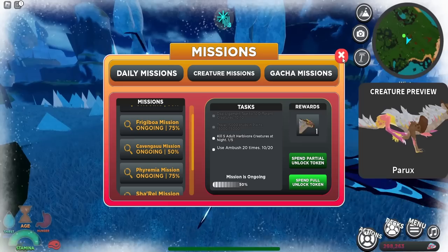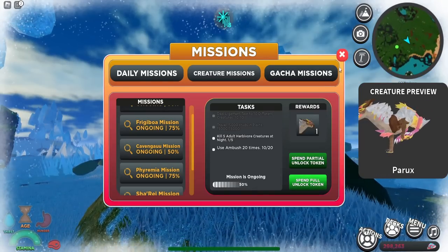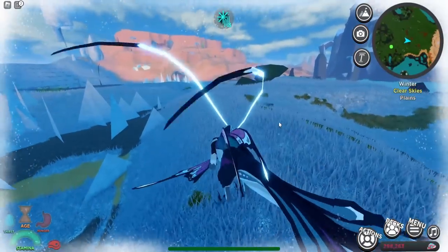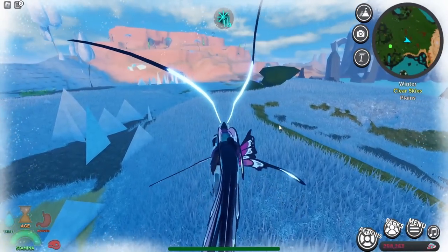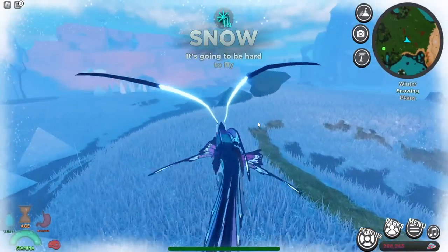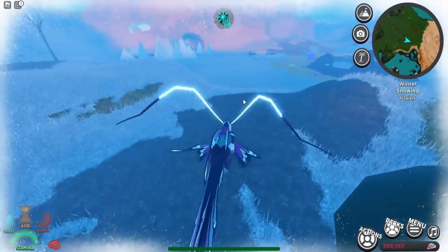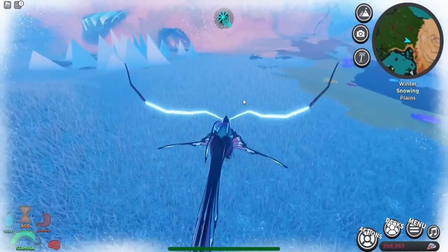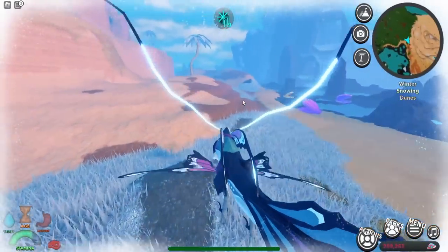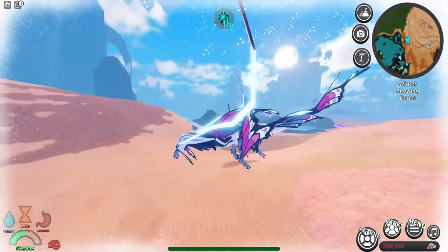Now let's do the ambush mission — you just have to use ambush 20 times. As any carnivore you can use ambush; on PC click Control on your keyboard. What ambush does is make you go really fast in a straight line, which is great for chasing down prey. Just keep using it until your stamina runs out and repeat. We're at 11 right now.